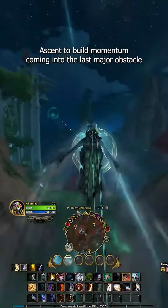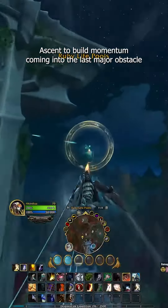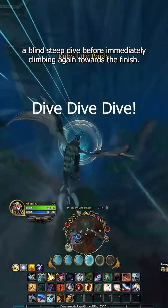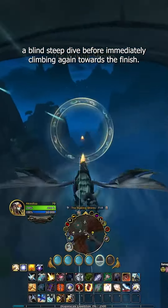Now we're using Skyward Ascent to build momentum coming into the last major obstacle — a blind, steep dive before immediately climbing again towards the finish.